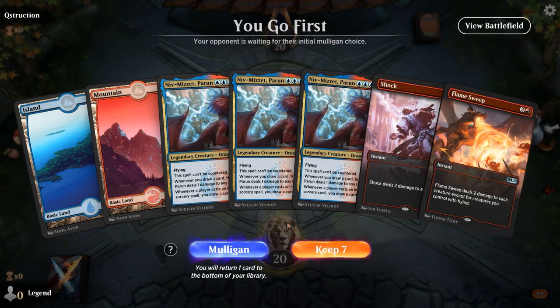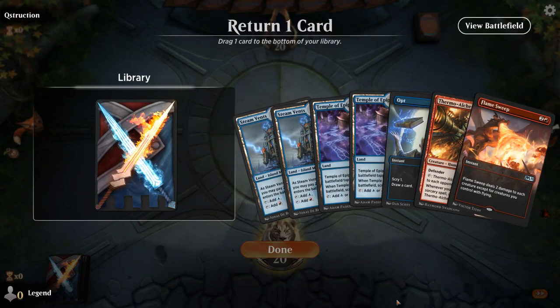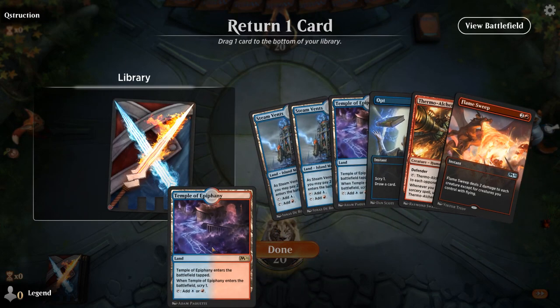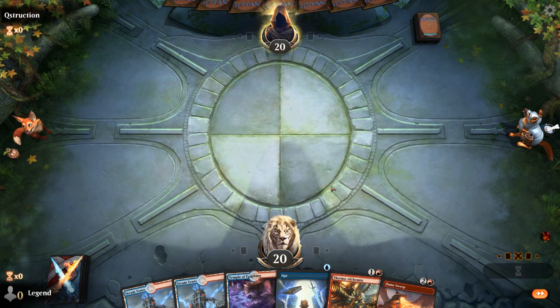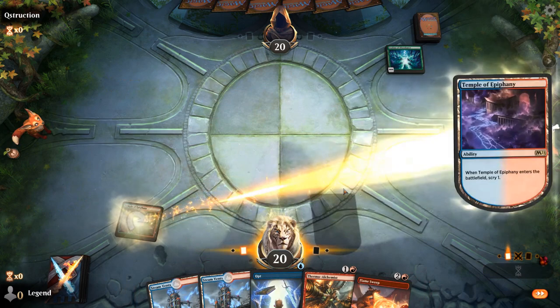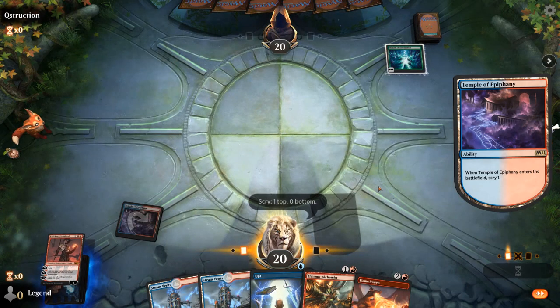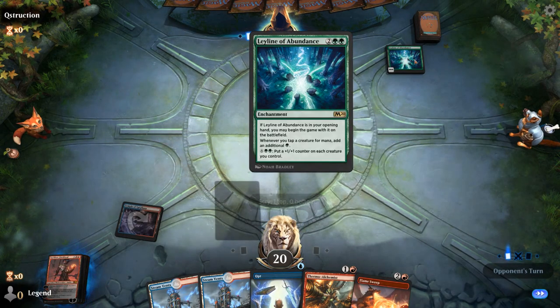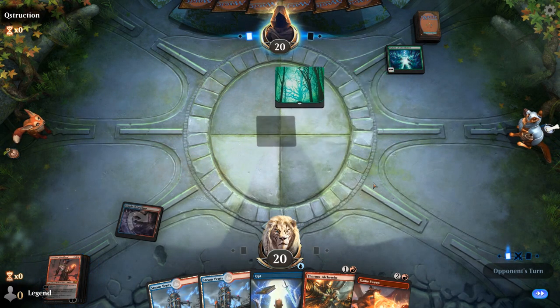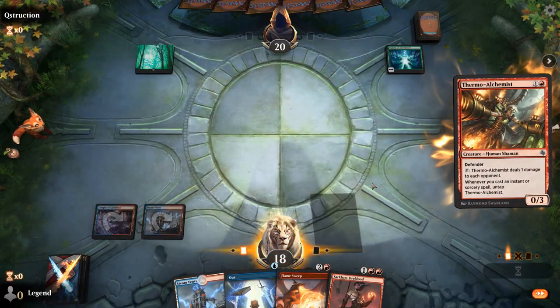We're on the play. Sadly triple Niv without a looting effect is not going to cut it. I can work with this — probably get rid of one Temple. This might be a hand where we want to find Curiosity to put on the Alchemist to undo our mulligan. Sarkhan — drawing Niv is now a lot more appealing. If our opponent is playing some sort of ramp elf deck, they might not have many ways to pressure Sarkhan right away, especially once we play a 0/3 Defender.